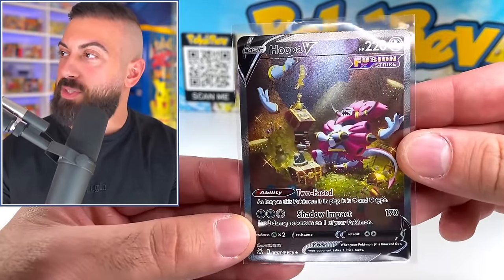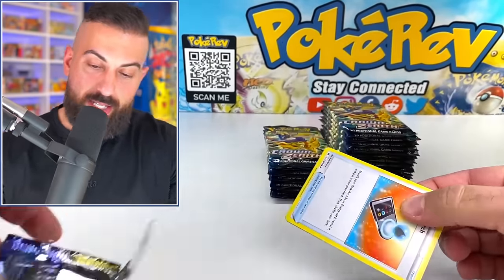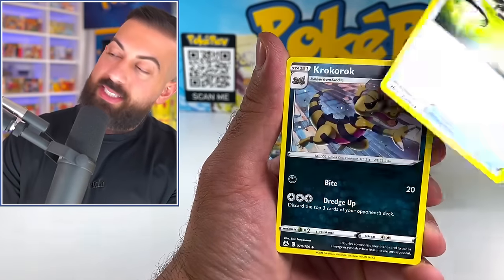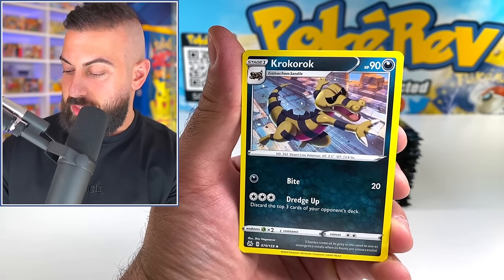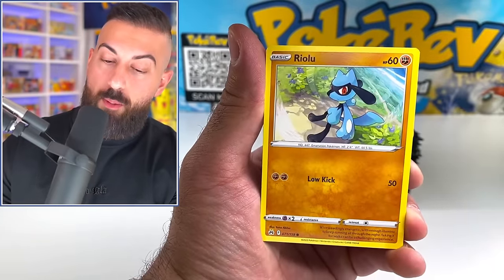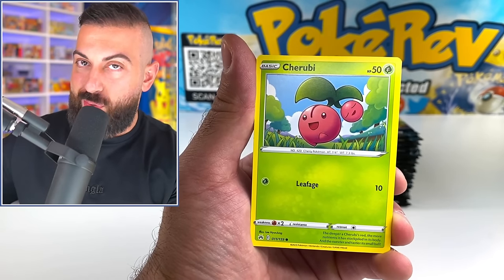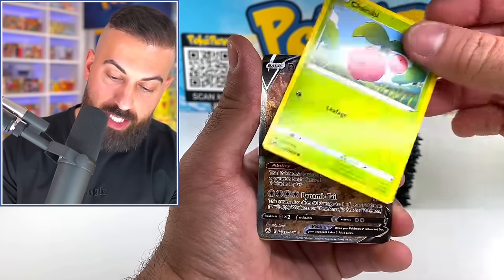So this is going to be our best pull so far. Crown Zenith — they never had standard booster packs though. But basically, this is a special set. It's really interesting also that it's still $4 a pack, because a lot of the special sets tend to go up in price pretty quickly, just because they're tougher to get since you have to buy all these special collection boxes.